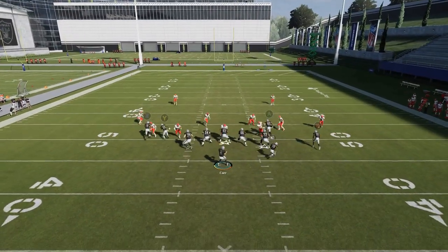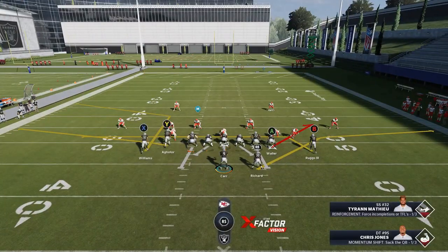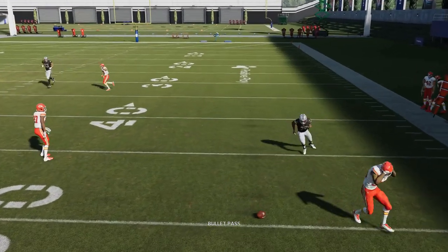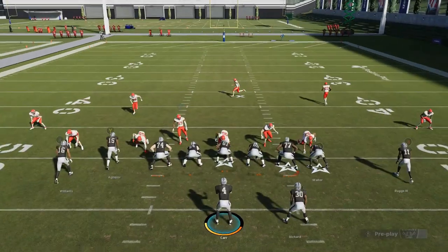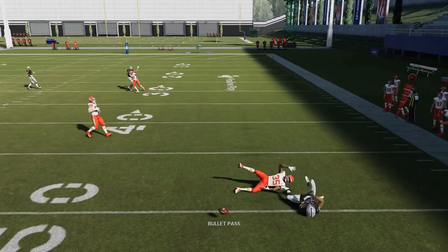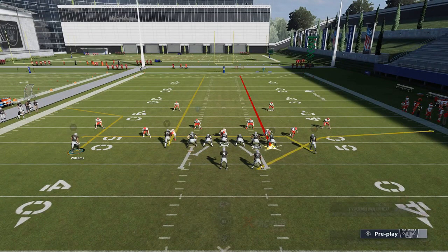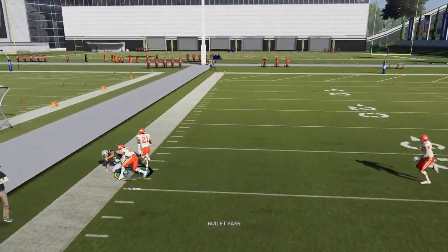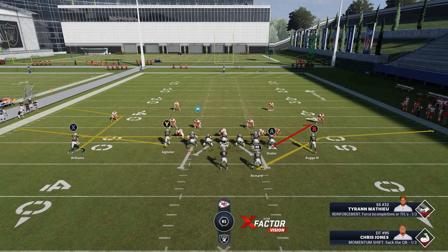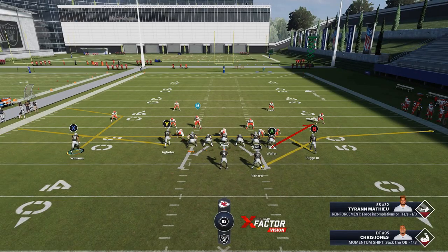This play also has a table route, which is good against pretty much any zone coverage. Anything but hard flats, the table route should get open against. You have a pretty good man beater in the X route and a really good secondary option in the table route. Cover 2 zone is going to be the coverage that gives this play the most problems — that's the one formation I would avoid. I pretty much just streak the other guys to pull coverage back. You've got some pretty good check downs with the drag. The X route works best against cover 4 match, cover 4 regular, cover 4 drop, cover 3 zones, and man coverage — anything but man cover 2 and zone cover 2.